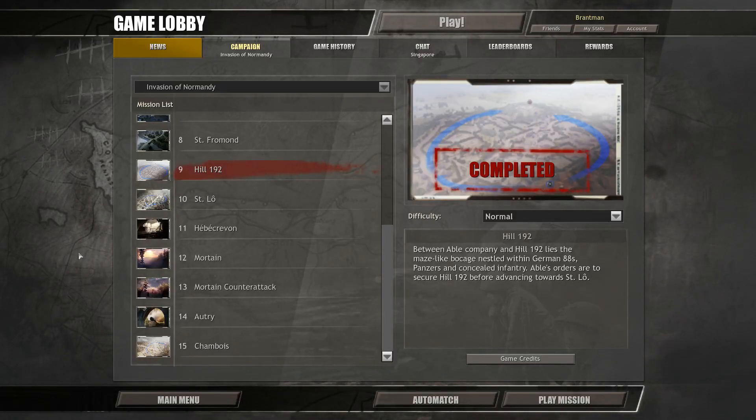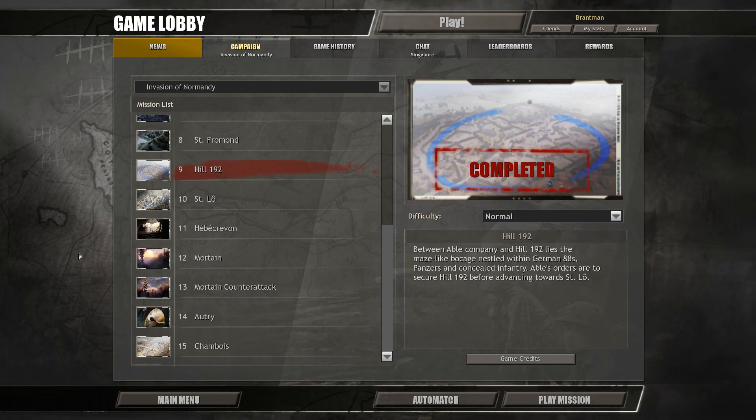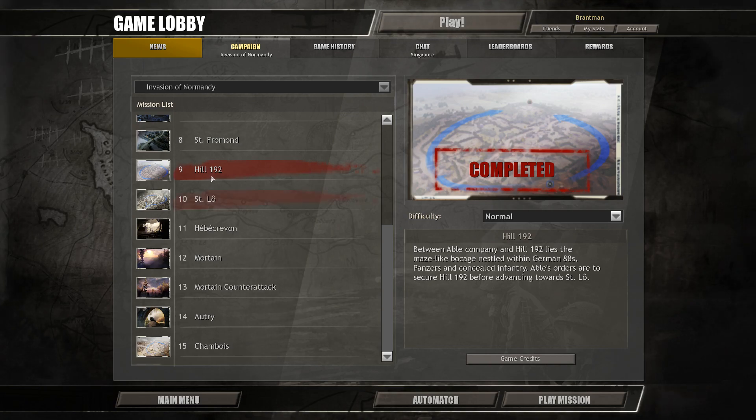Hello everybody, I am Bramon19 and welcome to episode 16 of our Company of Heroes Invasion of Normandy campaign playthrough, as we're starting mission number 9, Hill 192 today.